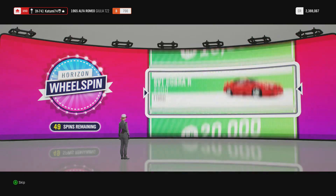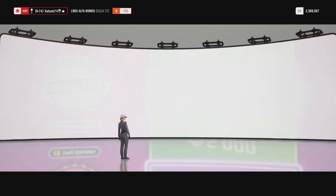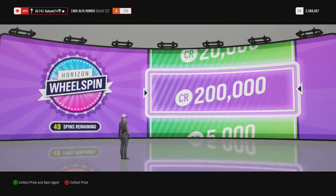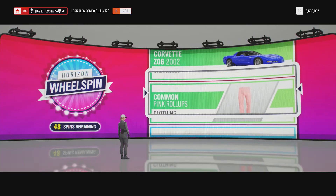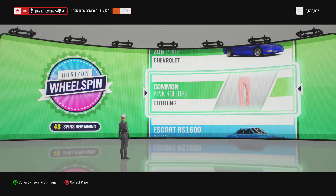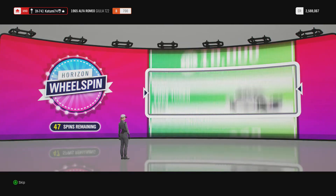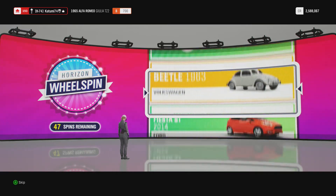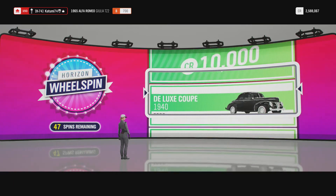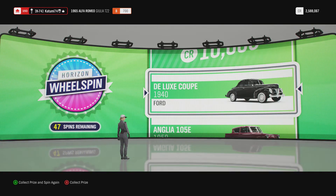We have the Forza Edition Quattro Formaggio Pizza but we didn't get it - 200 grand, that's not bad. No golds, some pink roll-ups - how sexy are those. Next we do have a gold - it was that Beetle again. Why is it gold? Oh look at that - my dad's first car, that Ford Anglia. One down was my dad's first car.